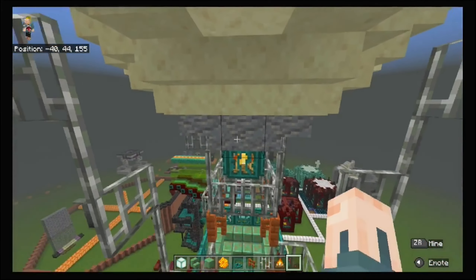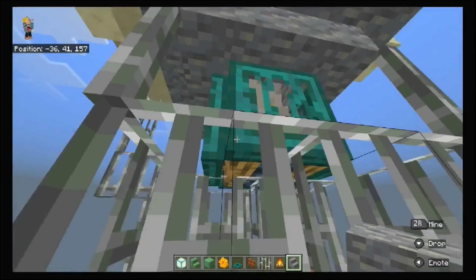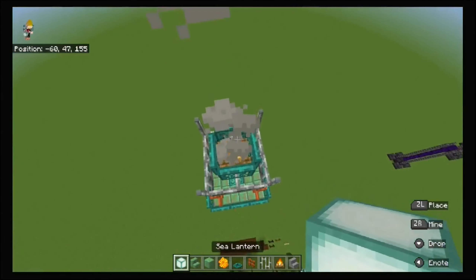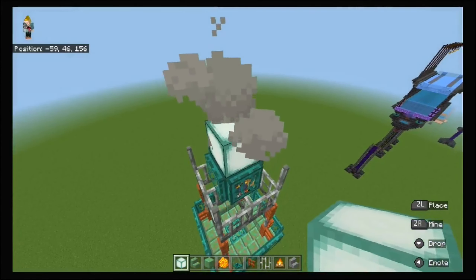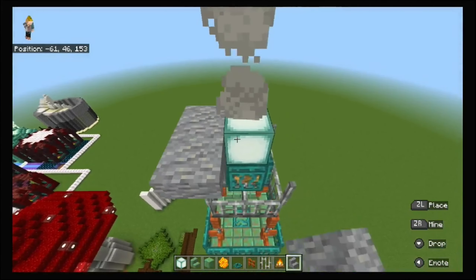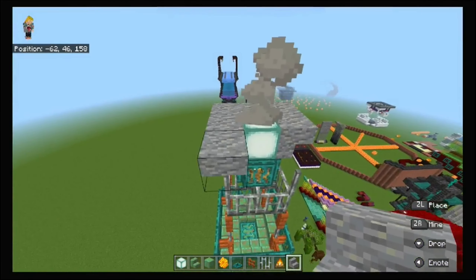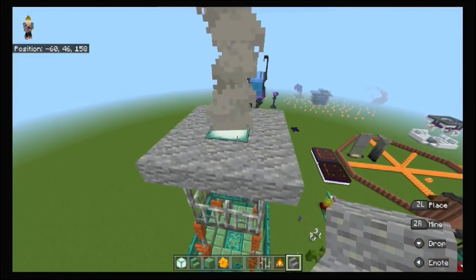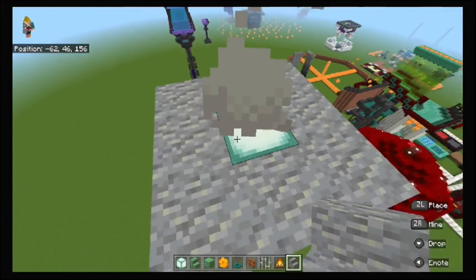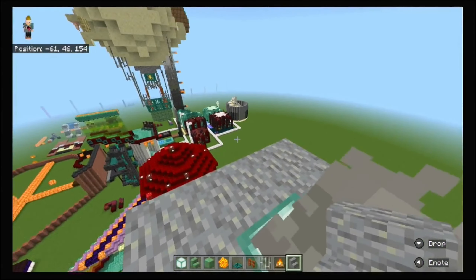Remove the temporary blocks, but keep a temporary platform set up if you're in survival. Next, get some inside stairs and place a temporary block right on top of your campfire location. Put the inside stairs like so. You can remove the temporary block at this point if not in survival, but in survival keep it there until you're done building.